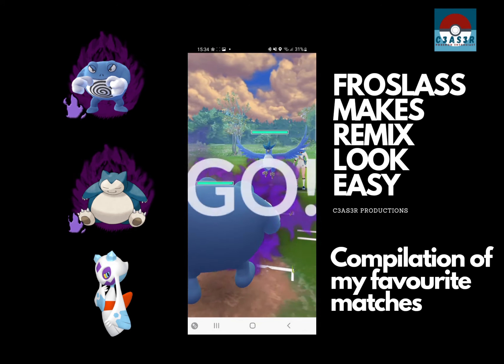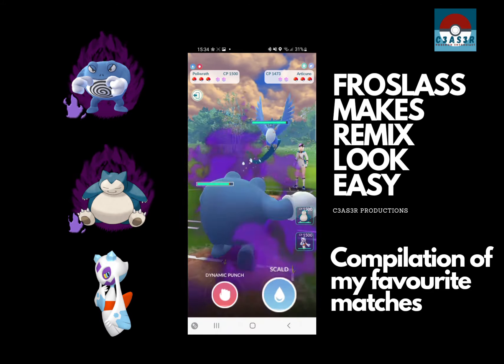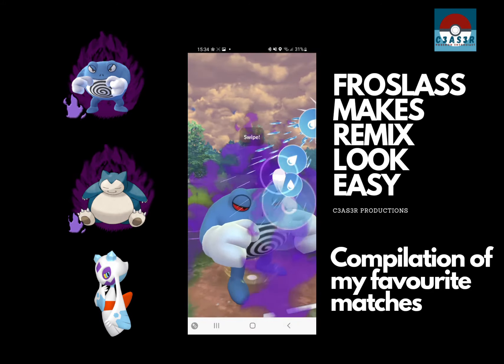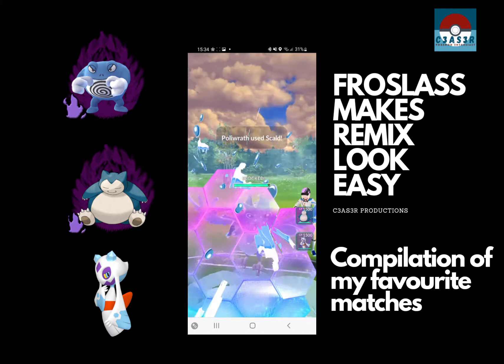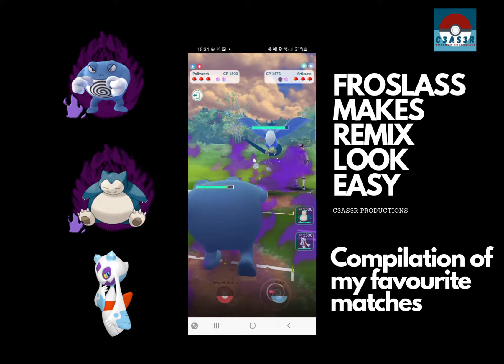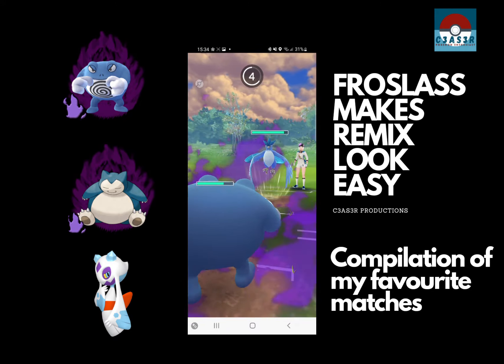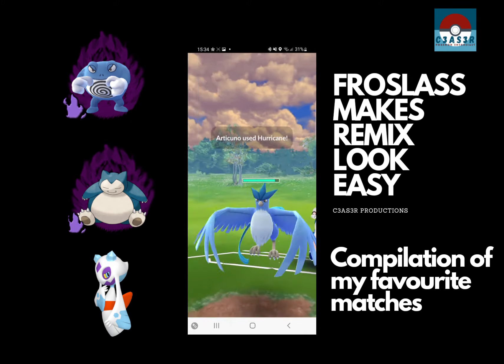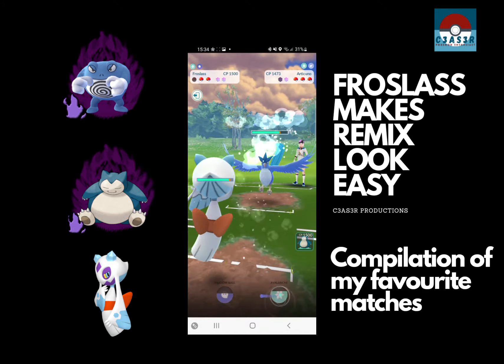We find Articuno. Articuno is one of those flyers you don't mind on your Fighting type, because it doesn't run flying moves. So with Ice fast move and Ice and Rock as charge moves, I haven't got much to worry about. We stay in, we don't block — we expect to take an Icy Wind. But no, we take a Hurricane. They're running spicy moves — fair play to them.